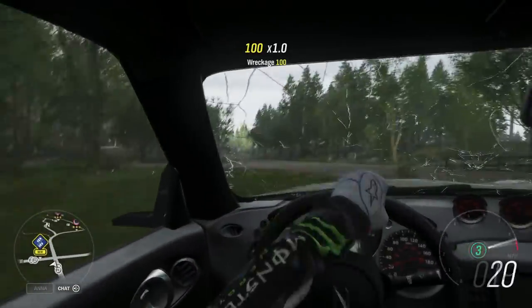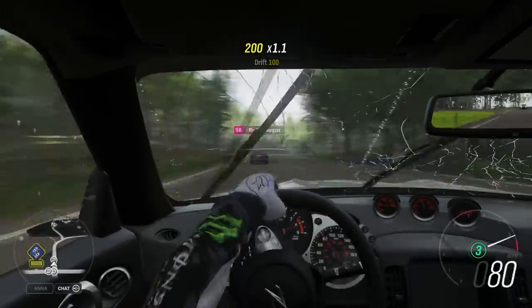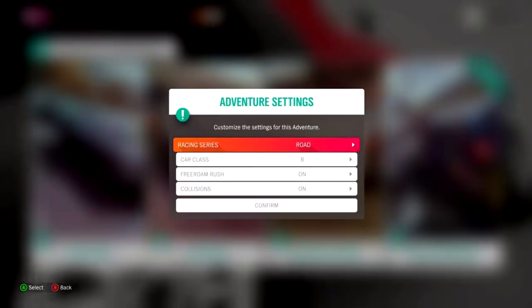Now for new features. Custom Adventure has finally been added. It lets you open up or search for an adventure online with specific settings of your choosing — for example, you can change the racing series to dirt road, choose car class from B, A, S1, or S2, toggle free roam rush on or off, and toggle collisions on or off. If enough players are searching for those same settings, you can play that custom adventure with them online.